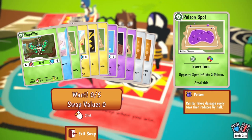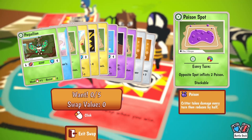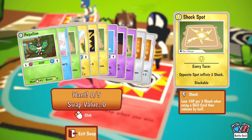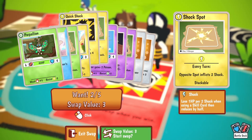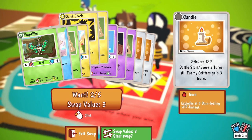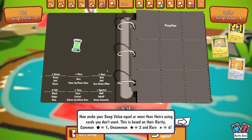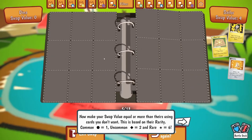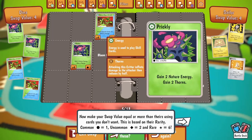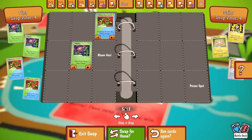Parpaleon - Bloom Heal. Poison spout - opposite spot inflicts two poison. Every three turns, gain one status immunity. So what if I grab those two? I have to give him equal value in my cards. I've got all these cards that I'm not using - common, uncommon, and rare. These are all common. Let's do this swap.